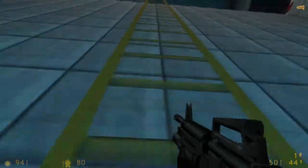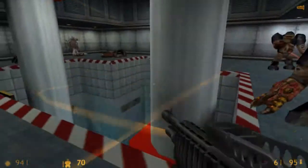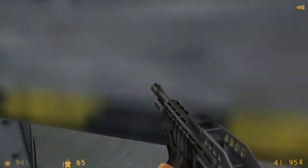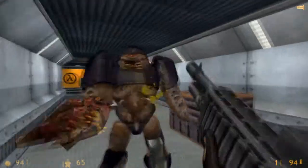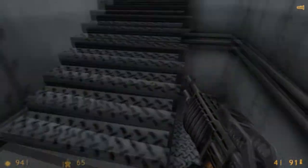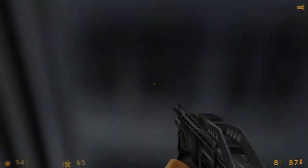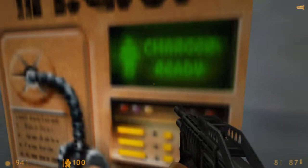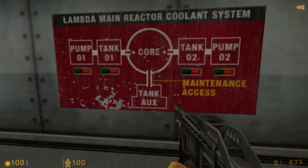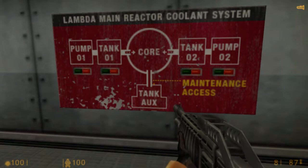This is probably the main generator, so instead of going back here I think I need to go up front. I was on that side. I actually know where Barney is. I figured that out pretty much on my own. Before I go into the core I need to turn on pump and tank, and pump and tank.